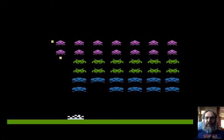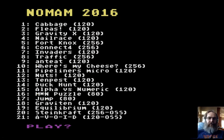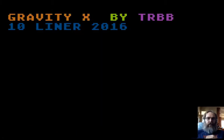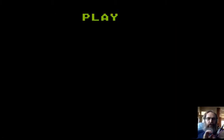Number two is called Graviton — Gravity X, I think. Gravity X 10. I get it, very clever. This is the number two winner in the 120-character category: Gravity X by Trib. Game over. Like I said, I am using an emulator because I'm lazy, but I am using an Atari-style USB joystick because I'm not a complete animal.